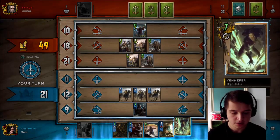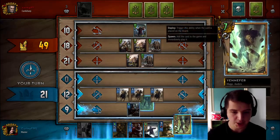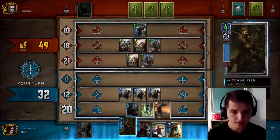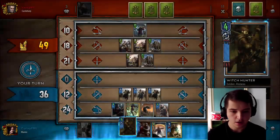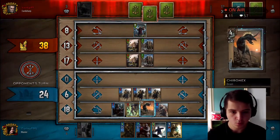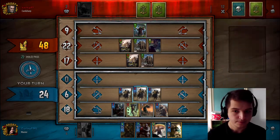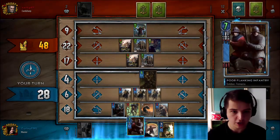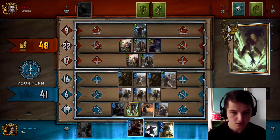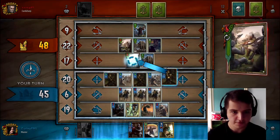Lambert is a dead card. I could go for the boost but I'm actually going to go for a reset here. Let's go for Witch Hunters then — let's get them in. Yennefer resets. We'll hit them again and then we'll finish it off with a reset there. So we're still two points behind but we're still looking alright.